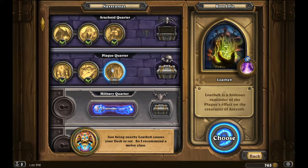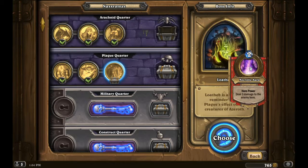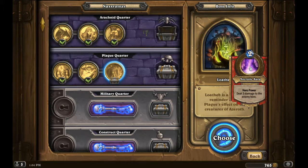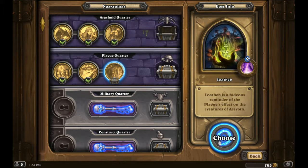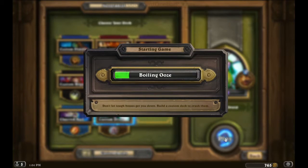Just being nearby Loatheb causes your flesh to rot, so I recommend the melee class. Okay, you do that then. Welcome back everybody to the Plague Quarter. Loatheb is a hideous reminder of the plague's effect on the creatures of Azeroth. Necrotic Aura deals 3 damage to the enemy hero. Can't say I'm a fan, but we'll keep pushing on with our Druid.